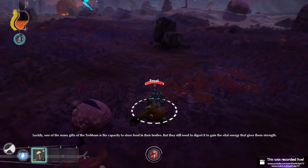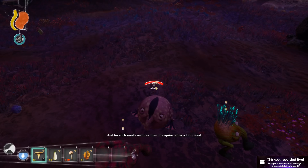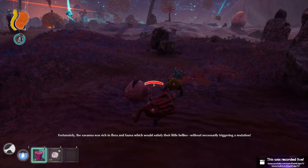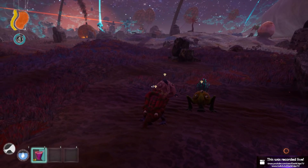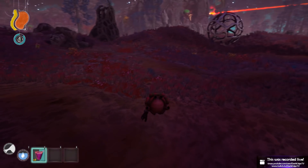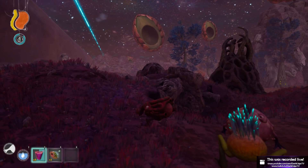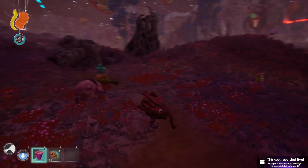Luckily one of the many gifts of the treburm is the capacity to store food in their bodies, but they still need to digest it to gain the vital energy that gives them strength. And for such small creatures they do require rather a lot of food. Thankfully the chunky one has plenty of rich flora and fauna which would satisfy their little bellies without necessarily triggering a mutation. I'm just gonna say, fortunately the chunky one already has so many mushrooms in its inventory so we're kind of fine in regards to the food department.